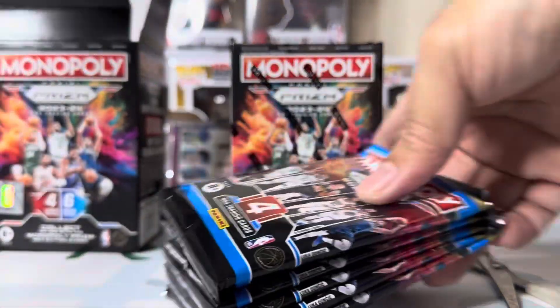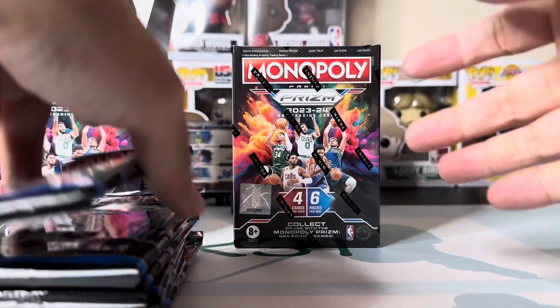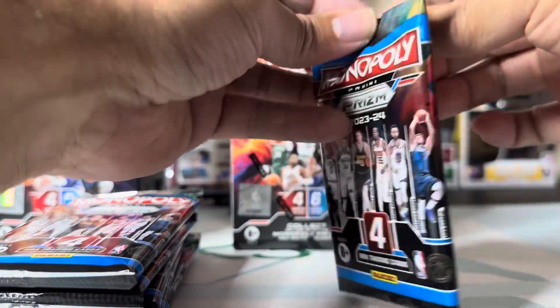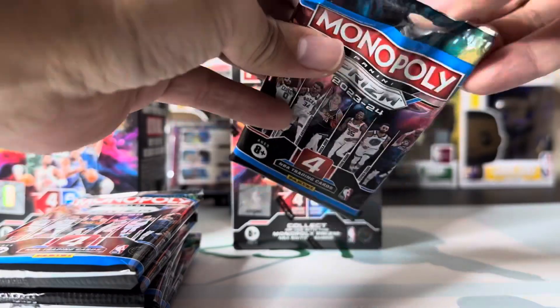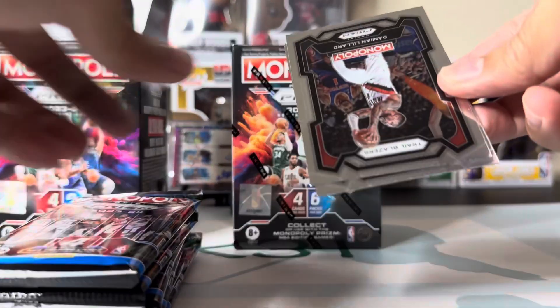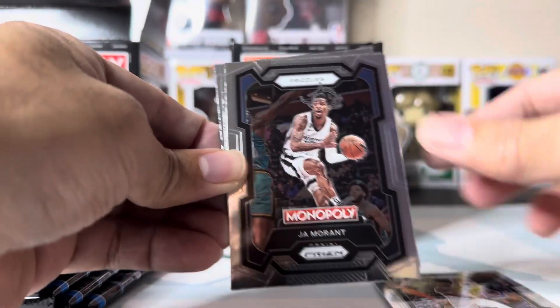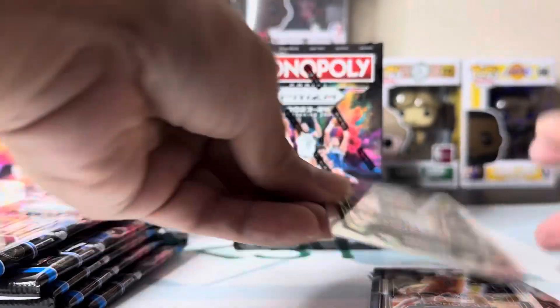All right, let's go ahead and start opening. These are the same base cards in comparison to the regular ones — all the same design. So here we go. That's Damian Lillard, John Collins, Nikola Vucevic, and Drew Holiday.